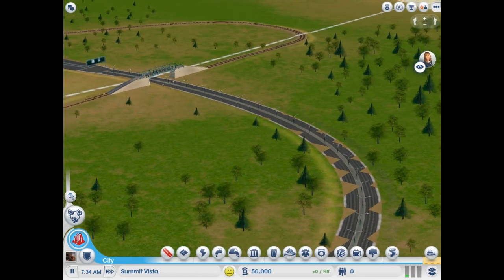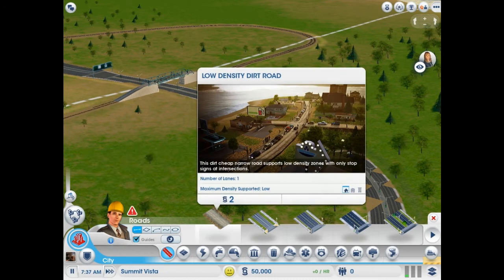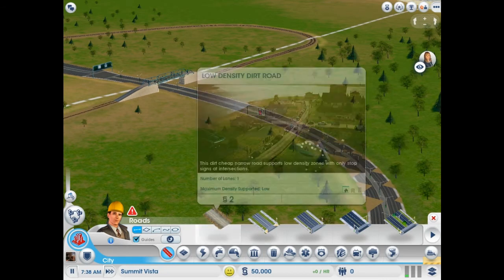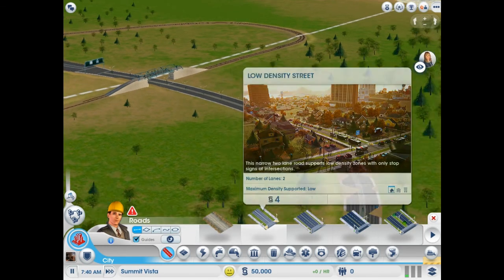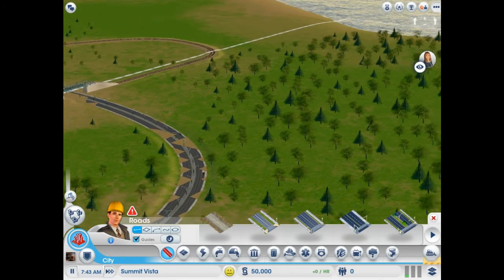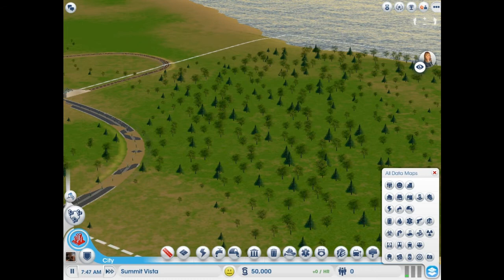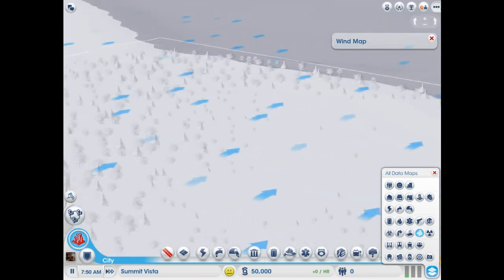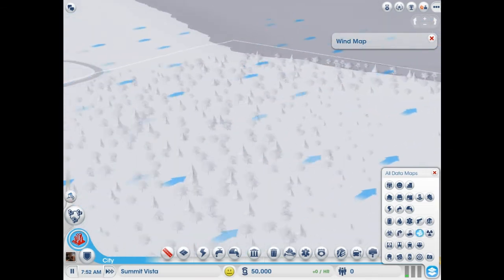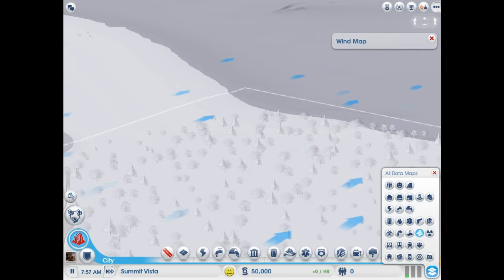We want to make sure that the traffic doesn't get too overflowing here. Do we really want to start with dirt roads? I think they look pretty ugly. I'm trying to plan this out in my head. The first thing I like to do is check the wind. All the wind is blowing this way, so we want our industrial to kind of go in the back here, because we don't want anything that's gonna pollute the area to go downwind of the residents — that's just gonna make everyone sick.